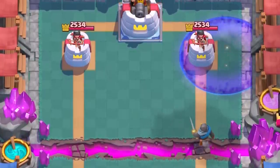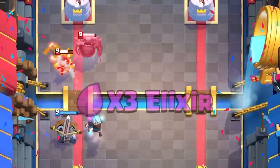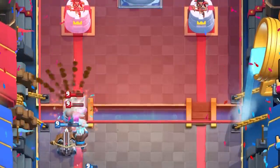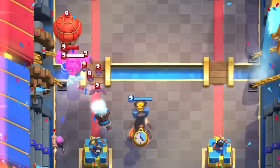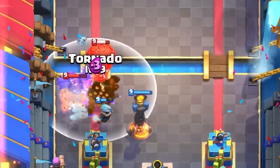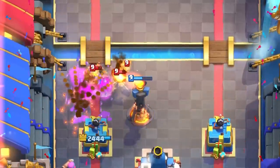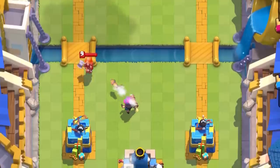Because King activation is so easy, decks like Graveyard, Miner Bait, and Hog decks are all a little affected. The Firecracker fits very well in siege decks because they don't care about King activation — siege decks don't need to cross the bridge and are mainly looking for that one-crown victory. This also applies to Royal Giant decks. Tornado synergizes very well, helping line everything in place so everything gets splashed for maximum damage on every single pellet. Overall she plays very similar to the old Princess, with trouble on fast-moving units and angles.